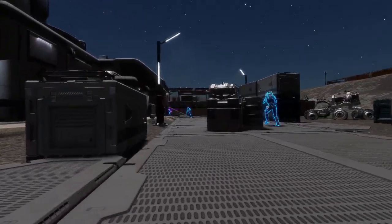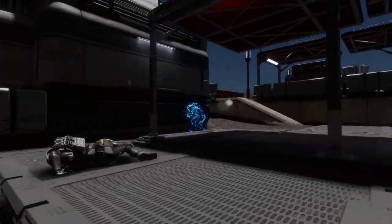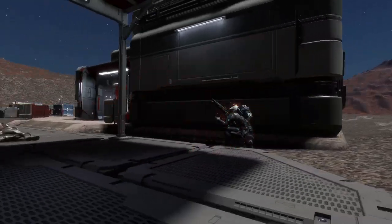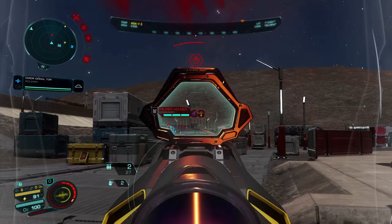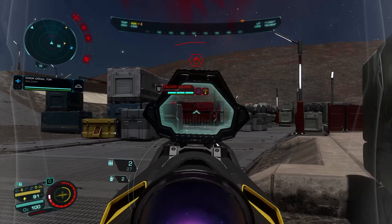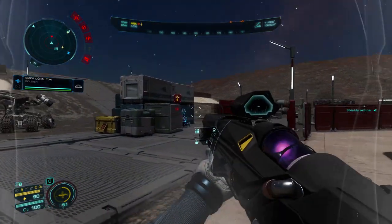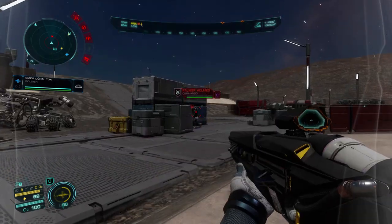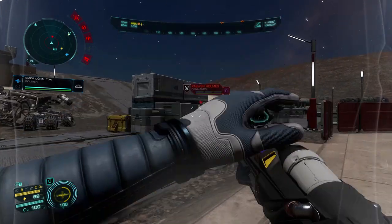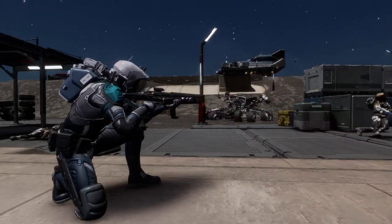Here they come. That's one down and the other one. Shields are down - need to be careful. Trying to get this second guard quickly but he's ducked behind cover. The AI is improved in this game. He's radioing for help - I don't want that so I need to get him quickly. If I'm quick enough no one will come; if they do it adds a whole load of time onto the process. Okay, that's him gone. I'm pretty low on health so I'll just fix that.